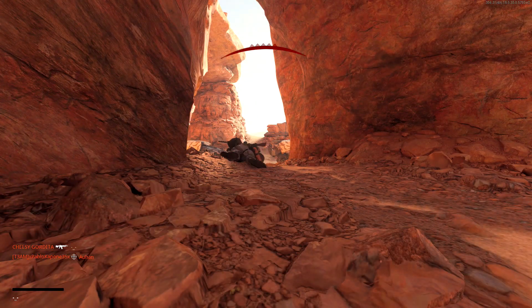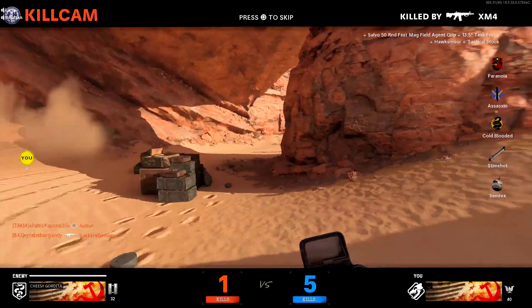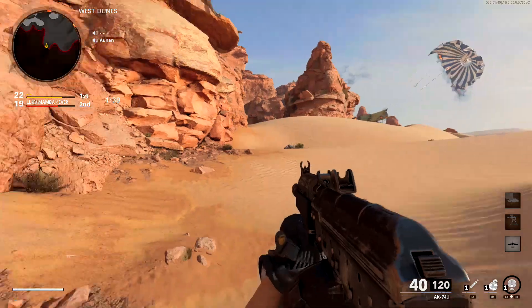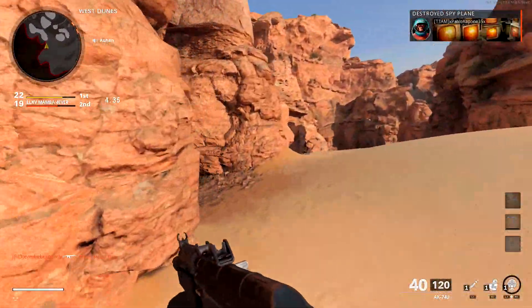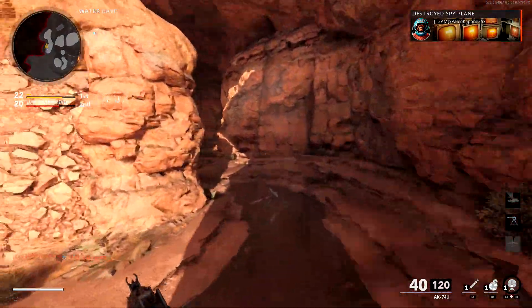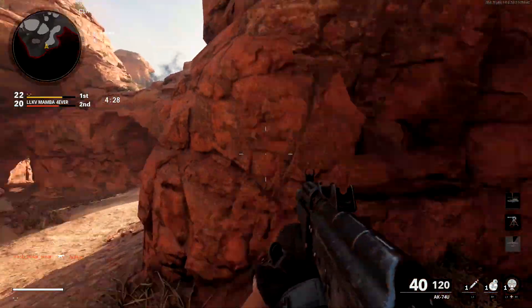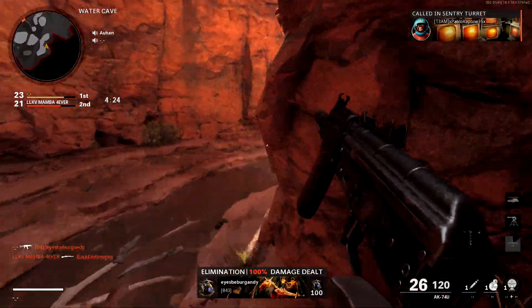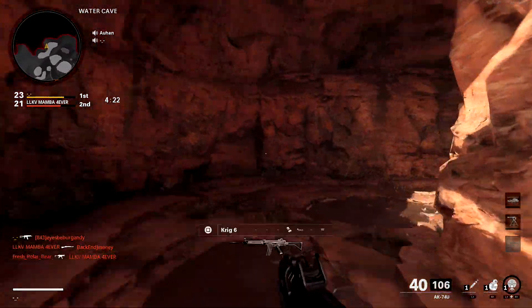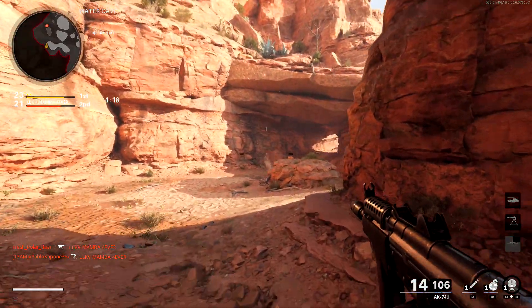Call of Duty just can't make good maps anymore — they keep bringing back all the old maps because they can't make good new ones. Look at this dude aimbotting the hell out of me — you can always tell when I'm playing a PC player, no console player aims like that. A lot of people tell me to turn off cross-play, but when I turn off cross-play it takes me 10 minutes to find a lobby. With cross-play on it takes maybe two or three minutes, so I have to keep it on.